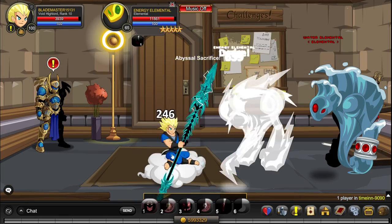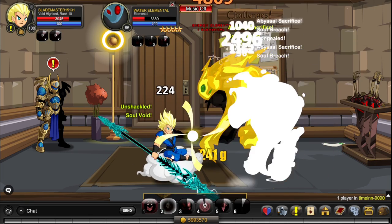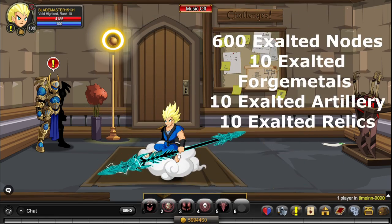Once you are done with those, you only need one final item: Exalted Nodes. You can get Exalted Nodes by killing the elementals in the room. You can kill any elemental and you don't need to accept a quest. As you can see, it dropped one Exalted Node right now.